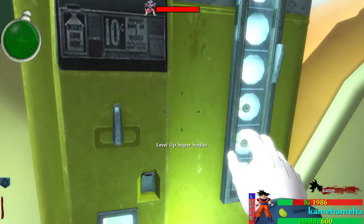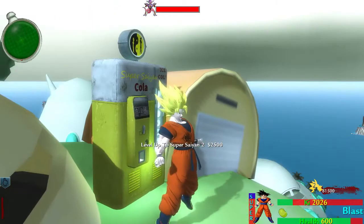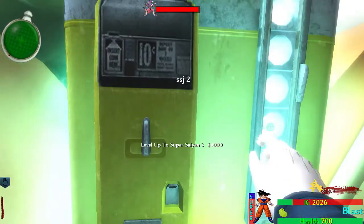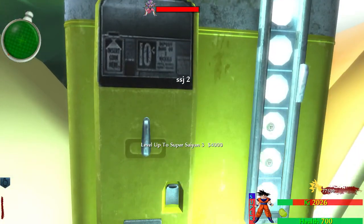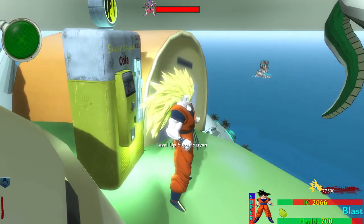I had to adjust the health bar so that when it adds new health, it increases the fill rate, which looks entirely better. You can see how much extra health you're getting, and then it fills up after your Super Saiyan transformation is done.